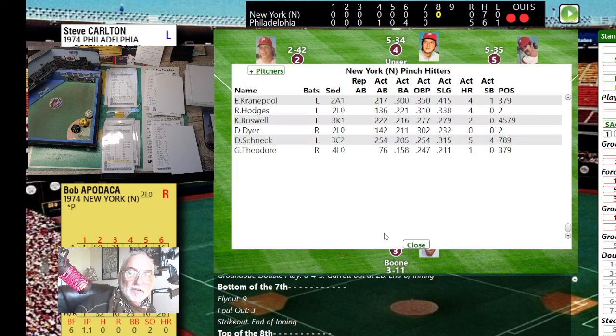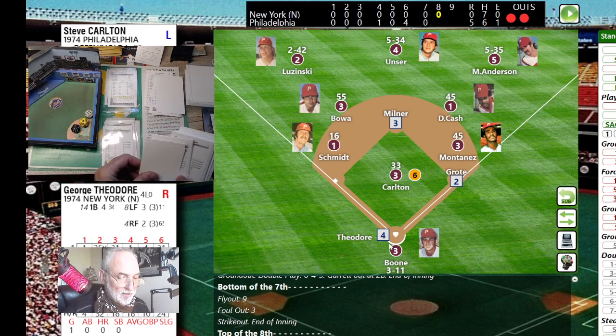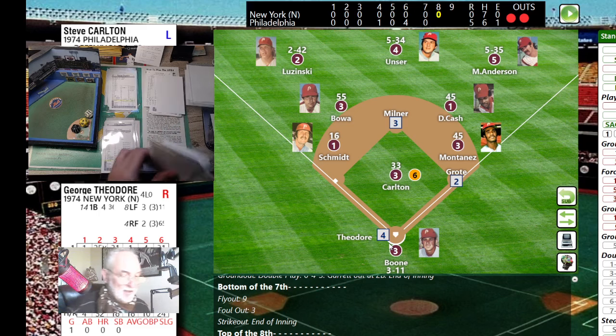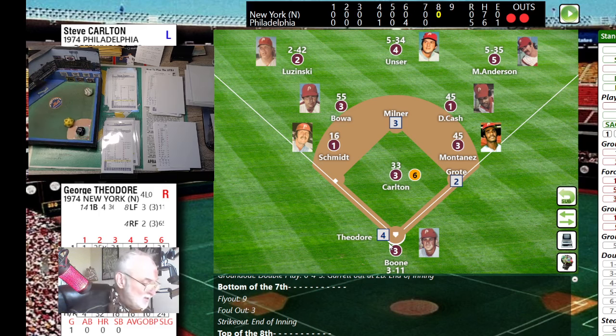Jerry Grody up — the 26 against the lefty will be a little blooper over the head of Bowa — one-base advance unless Unser has a W arm. He does not, so stopping at second is Milner. We're going to get a pinch hitter — we go to George Theodore. He bats in place of the pitcher. Theodore faces Carlton — pitch is a 66, line drive base hit on a five.